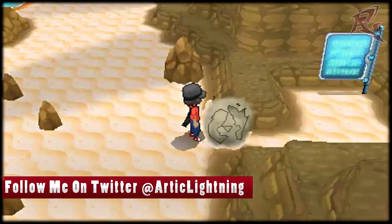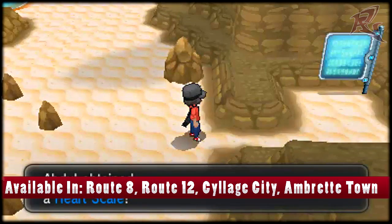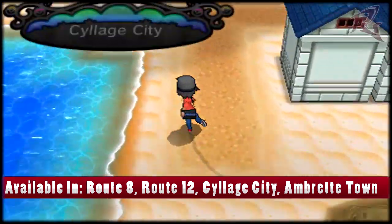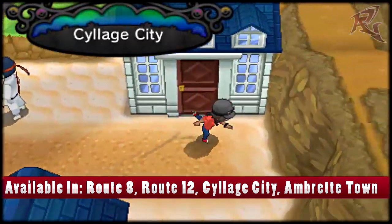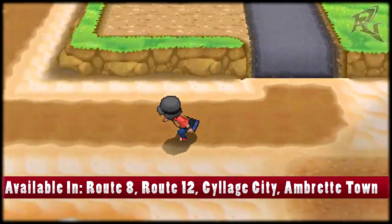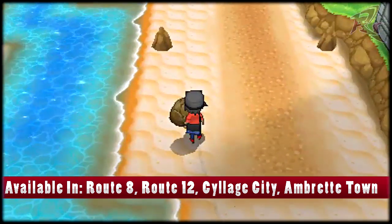So let's try right here and hopefully we'll find it. No, we find a Heart Scale, which is decent, but there are more rocks to smash in this area so we'll go smash another rock and see if we can find it there. Let's see — is there a rock here? No there isn't. Let's go over this way — and there's a rock over there so let's smash that.